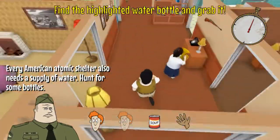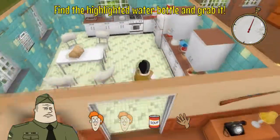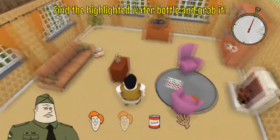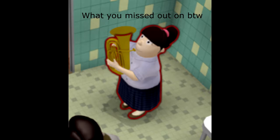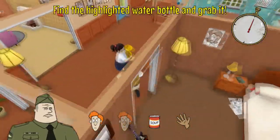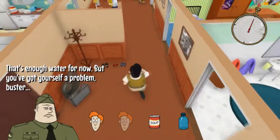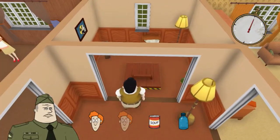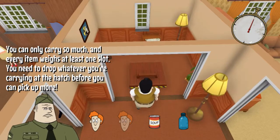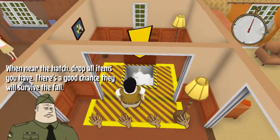Find the highlighted water bottle and grab it - every American atomic shelter also needs a supply of water. Kind of wish it wasn't this weird top-down view, you can't see off into the distance. This tuba is going to drive me insane. Where's the water? Bathroom - there we go. Another laundry basket. You got yourself a problem, buster - my hands are full! You can only carry so much and every item weighs at least one slot. You need to drop whatever you're carrying at the hatch before you can pick up more.